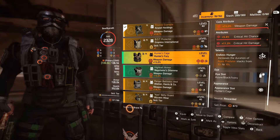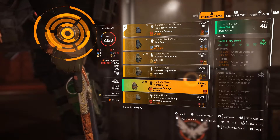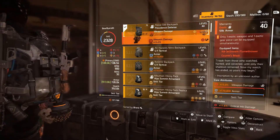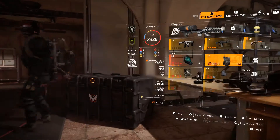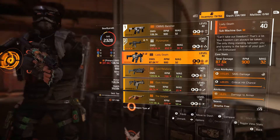We're going to go down to the Hunter's Fury and move that to the stash. Here's this one — this is going to be the one we kind of got to keep track of because exotics, you can't color, you can't mod them. So we're going to move that one to the stash. Now remember to move your weapons as well.